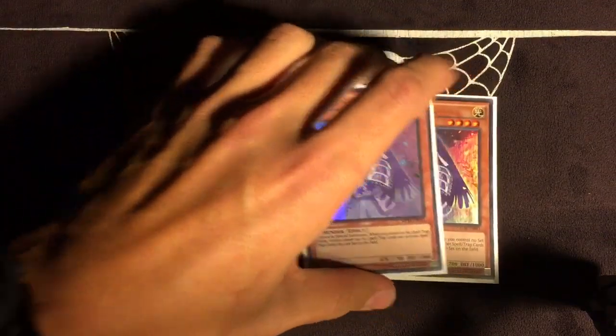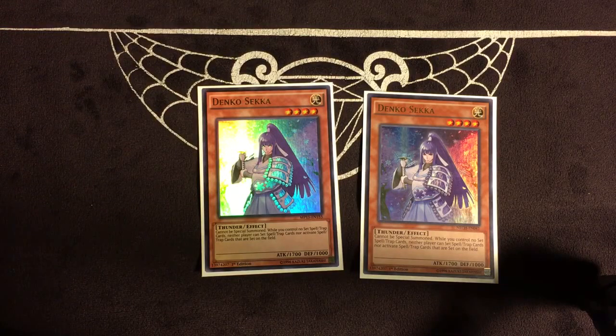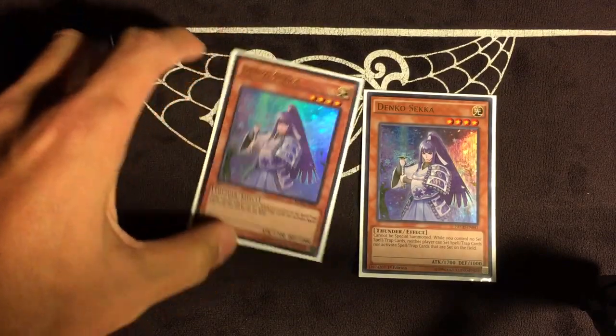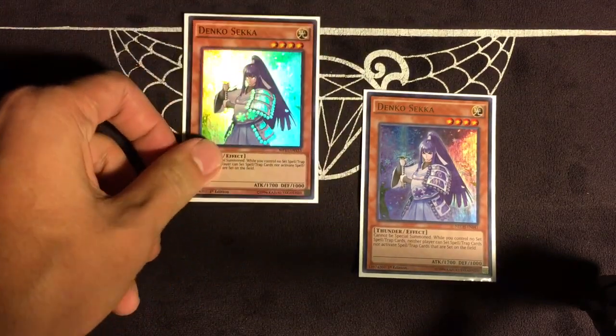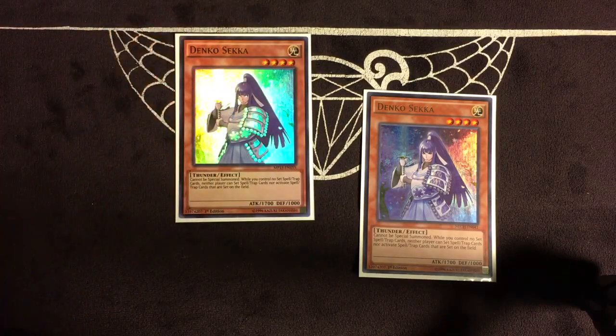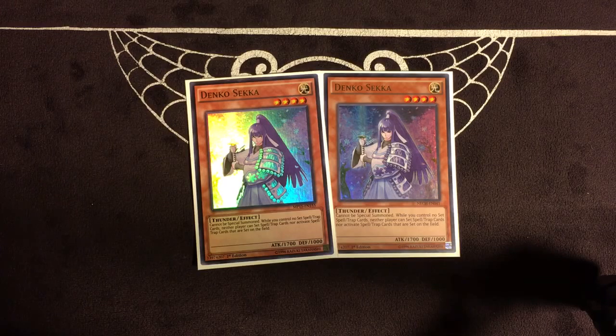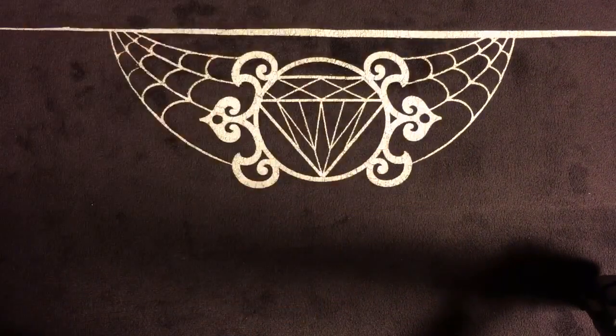Two of my main deck techs are Dankoseka. This wins games — it absolutely destroys Metalfoes and any other deck like that. No one expects it game one. You can afford to play it because you rarely use your Normal Summon. Metalfoes can't even activate their scale effects while this card is on field because it says you can't set. I can also search Raigeki Break, set it, then summon Dankoseka. If they have Archfiend Eccentric as the out, I Raigeki Break it, and then Dankoseka becomes live again.